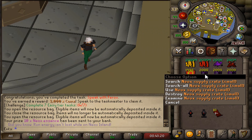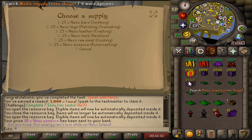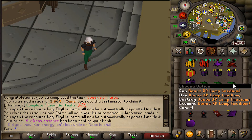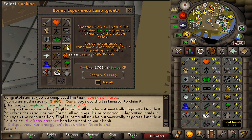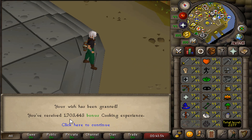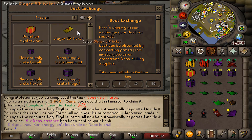I have some more items in my inventory. We have a Neox supply crate with skilling supplies — you can select items like Neox raw meat or Neox herb, and you get 10 herbs. We have medium crates and huge crates with 100 Neox essences. Then there are experience lamps — I used a giant bonus experience lamp for Cooking at 13 million XP, and we got 1.7 million bonus XP. That's a lot of XP — super dope.